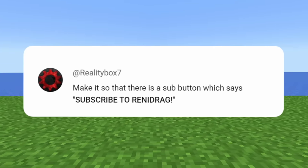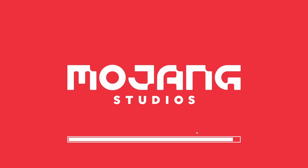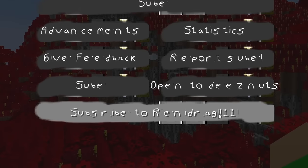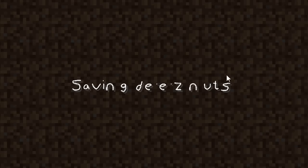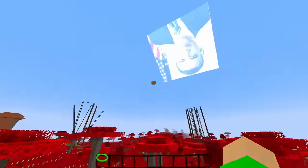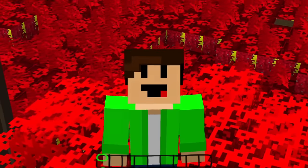Make it so there is a sub button which says subscribe to Renny Drag. I like your thinking. If we pop back into our texture pack — game soup, subscribe to Renny Drag, yes please. They're saving my nuts. Quit on soup. Which one am I going to do? I'm going to soup. This texture pack just keeps getting more and more dumb. At least now you guys will hopefully soup. Smash soup. Thank you, guys.